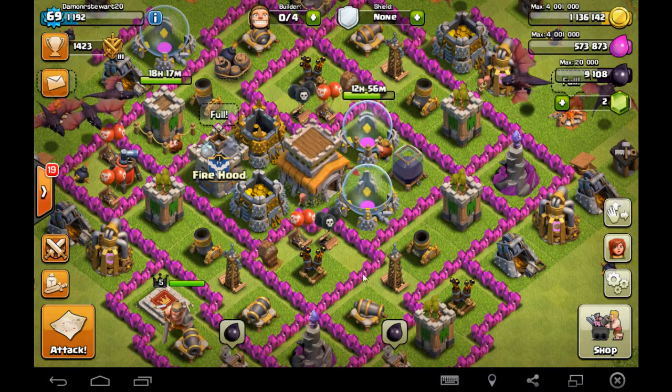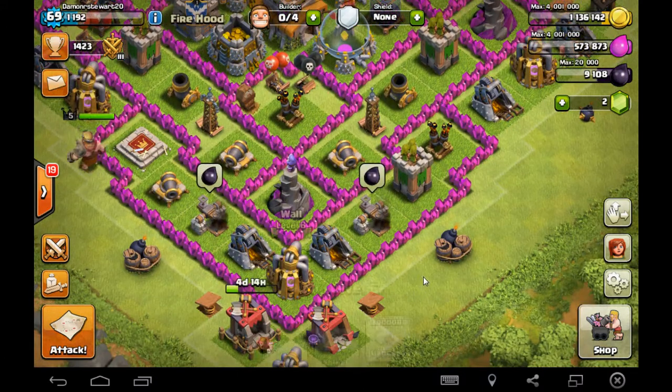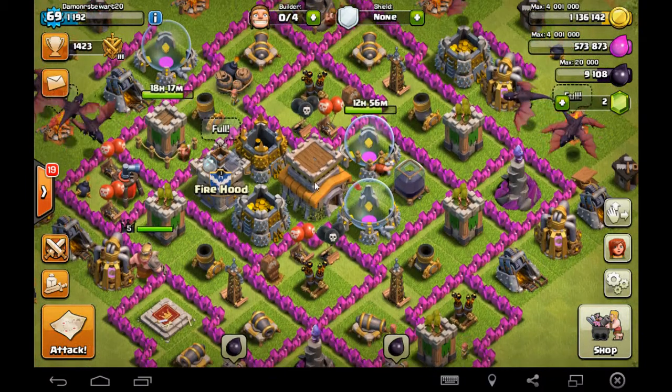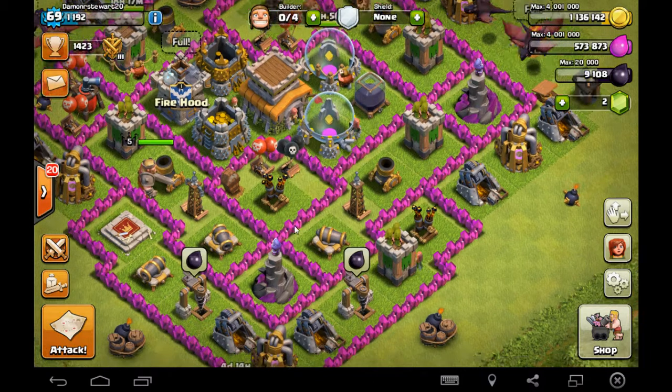First, we are going to start with the cell wall, which in this case is a village wall. It shapes and is the barrier for the cell — in this case the village — and it keeps invaders out and keeps all the good important stuff in.